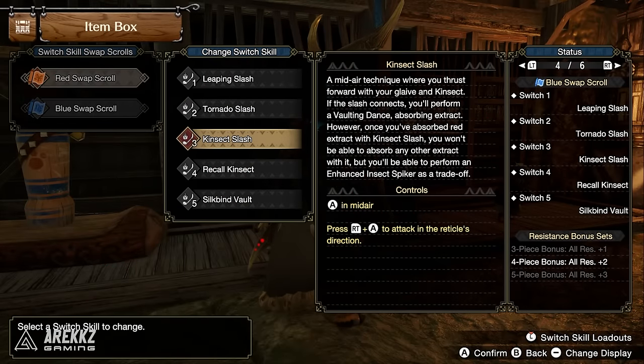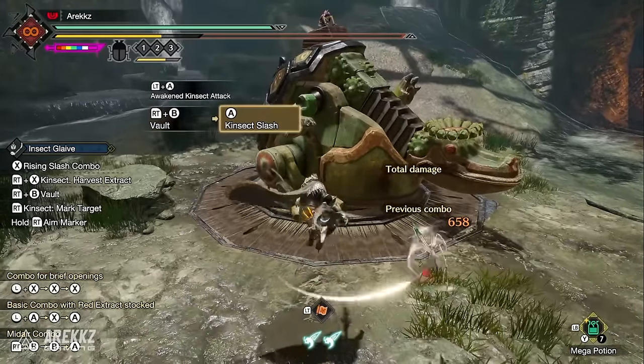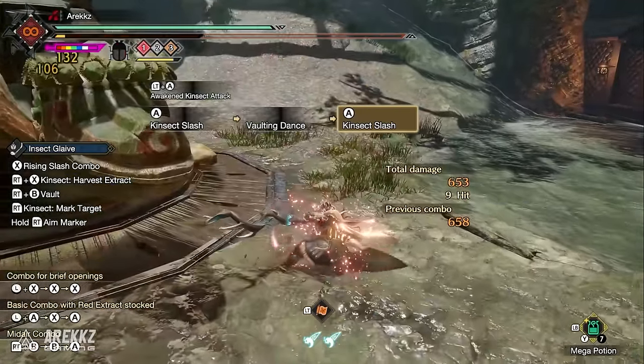For the Insect Glaive, Kinsect Slash has you thrusting forward with your glaive and kinsect — if it connects you perform a vaulting dance absorbing extract. The location you attack determines which extract is absorbed. Once you absorb red extract with Kinsect Slash you can no longer absorb other extracts, but it allows you to perform an enhanced Insect Spiker as a trade-off.